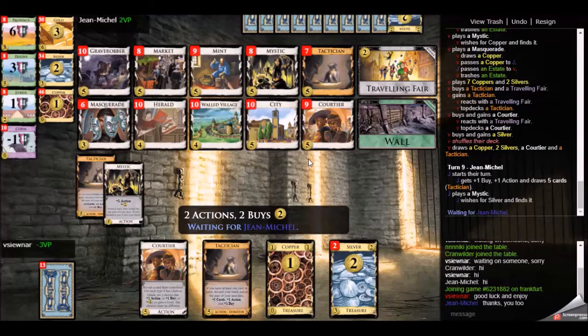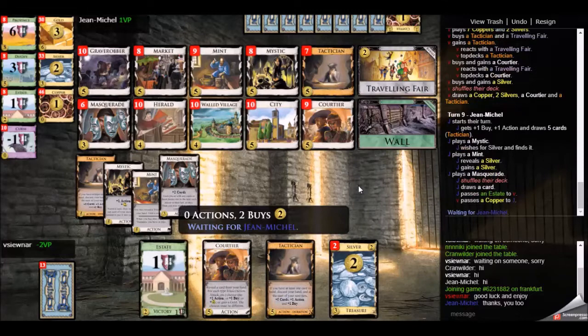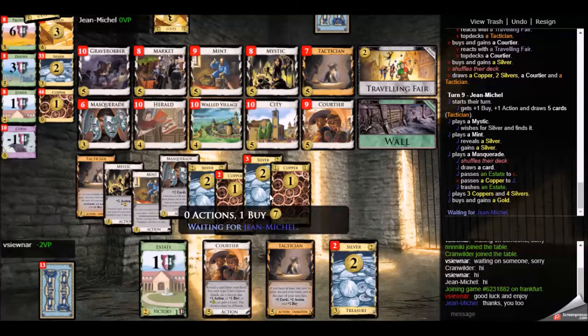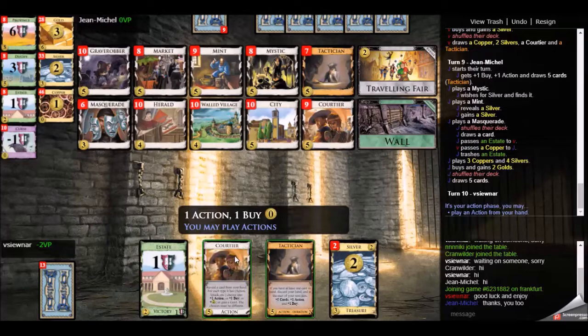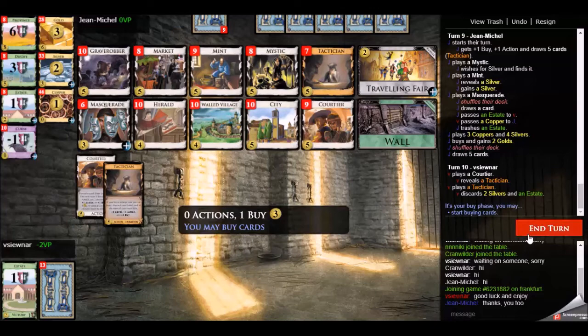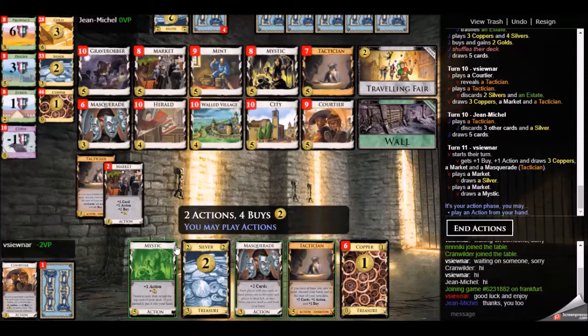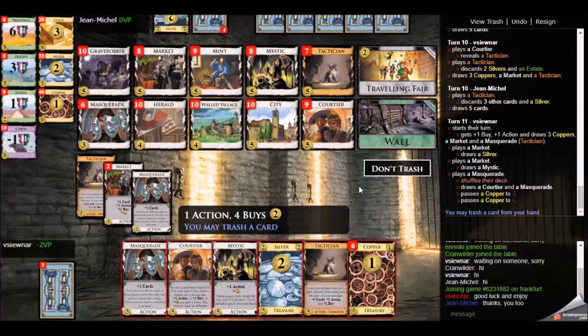So I'm going to top deck a courtier and a tactician. At least I can get value from the courtier and buy another silver — the silvers aren't particularly harmful. I can draw through all of my deck and get the buying power out of the silver while trashing it to the mint. My opponent comes up with 13 and two buys and picks up two golds, which I found strange. I thought he was going after the double tactician plan too — I was expecting market and mystic, or at least a market, but instead we see two golds.